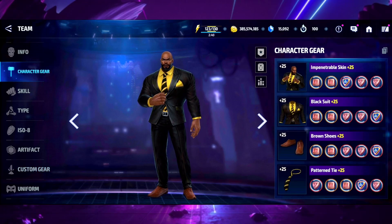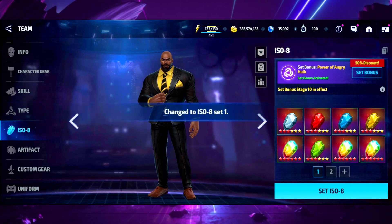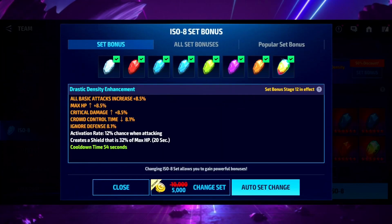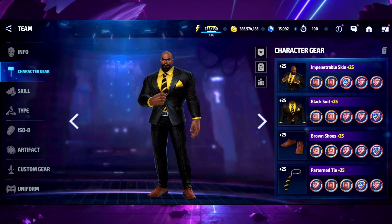Luke Cage is one of my favorite characters in the Marvel comics and in this game. I wish he was better for PvE, but not everything is about PvE. I use him every single week in Alliance Conquest and he always gets good results. I have two ISO sets for him: Power of an Angry Hulk and Drastic Density, which gives him an HP shield to make him even more of a tank.